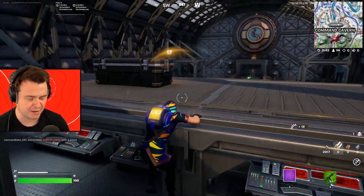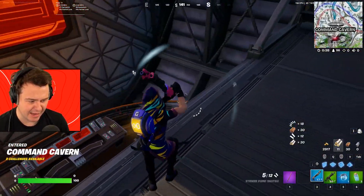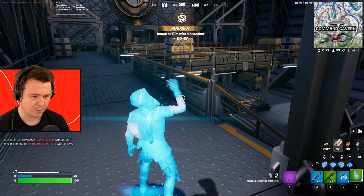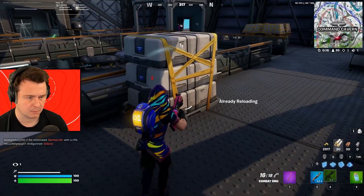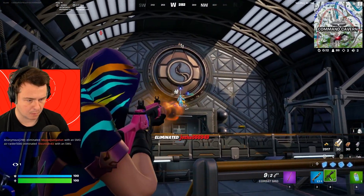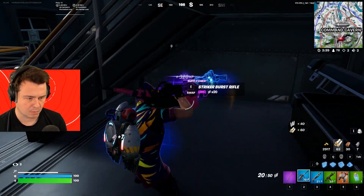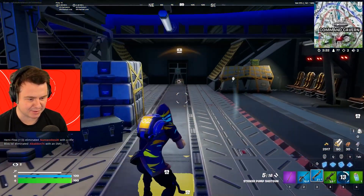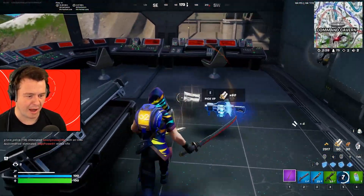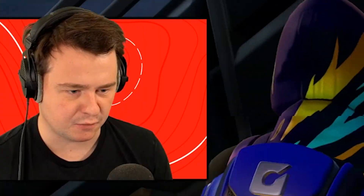I'm gonna grab this just for safety. We're gonna get a scanner. You're done. We're gonna find a railgun downstairs — it'll be there. A second man down. We got a jetpack too. We got a scanner — still no railgun. Oh thank God. Now we're in business. And a second one — yes boys! It is officially game on.